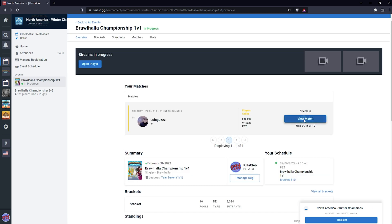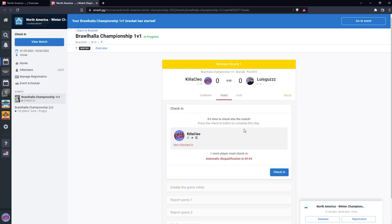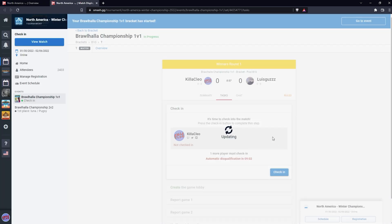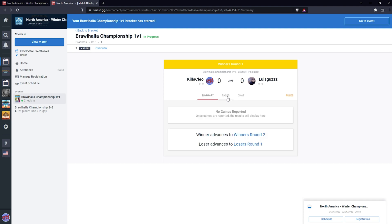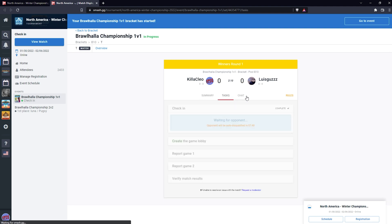To check in for your actual game, click view match and it'll bring you to your game page. Make sure you check in for your game before the time runs out and you disqualify. While you're waiting for your opponent to check in, I recommend looking over the summary, tasks, and chat tabs so you're familiar with everything you have available to you.